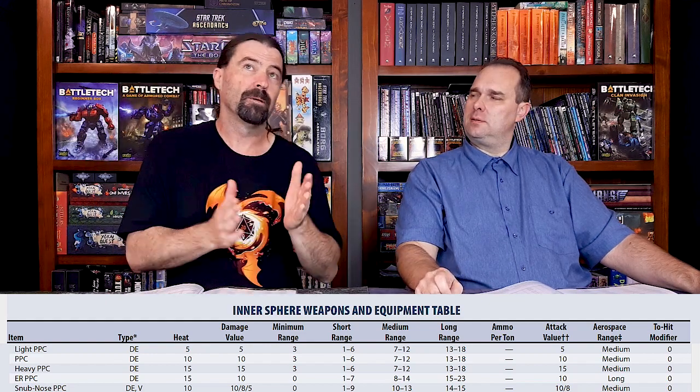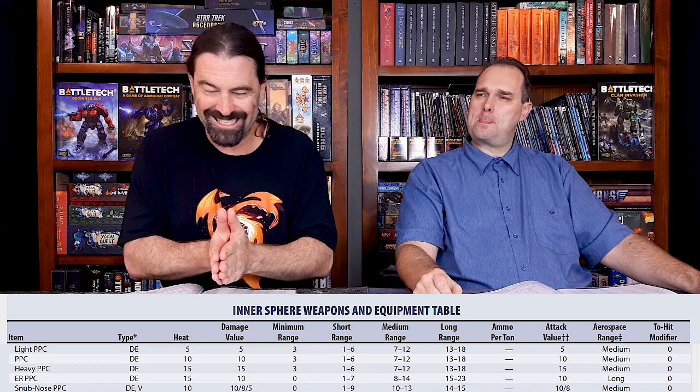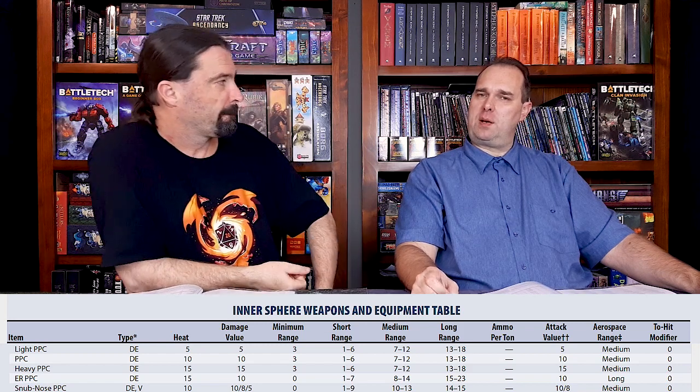The medium laser has a max of 9, whereas the light PPC has a max of 18, so your max range has doubled. But it costs you two extra tons and one extra critical space. That's a pretty good substitute for some autocannons that have a similar range, but autocannons are generally a lot heavier and reliant on ammo, which also takes weight and space. So you're getting 5 damage at 18 range with no ammo dependency.